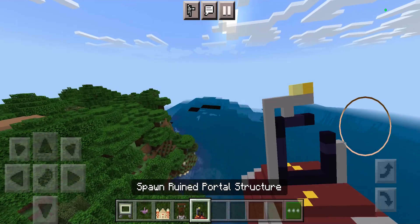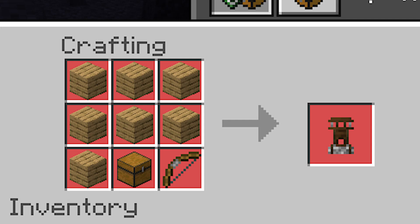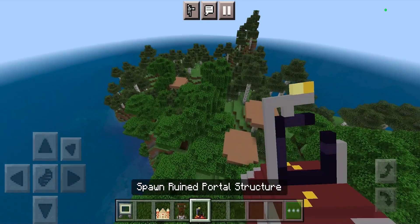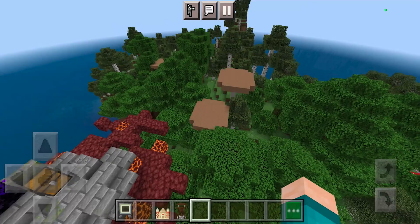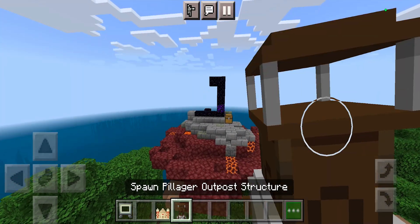Next up we have the craftable structures add-on. This add-on adds a bunch of recipes you can use to actually craft structures in the game, which is honestly so overpowered. All you have to do is throw whatever item you have and it's automatically going to build the structure for you.